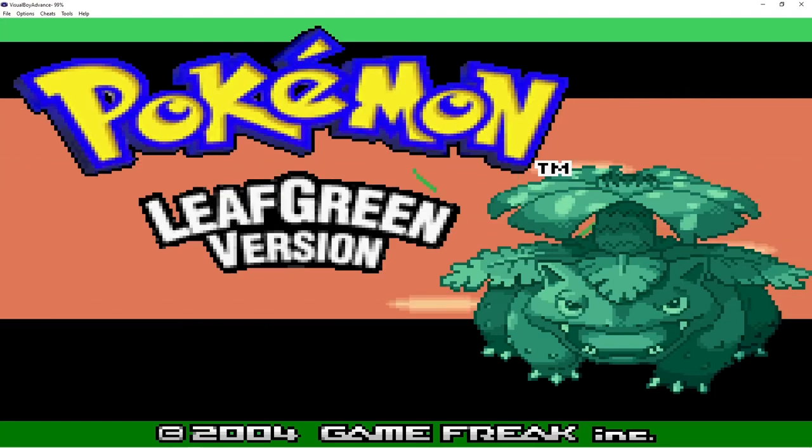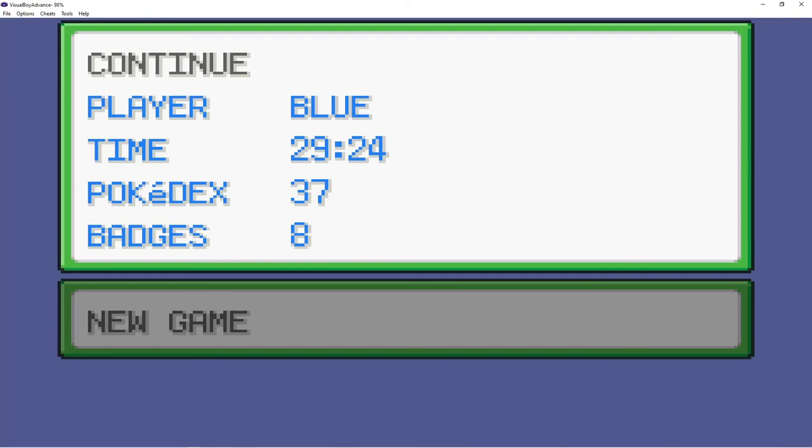We're at the end of the credits now, and this is the moment of truth. I'm going to let the save state read and completely reload the cartridge. Now this is where it should work - press Start and voila! We can now continue our save. It says my name, the time - 29 hours 24 minutes - I've got 37 in my Pokédex and I've got all eight badges.